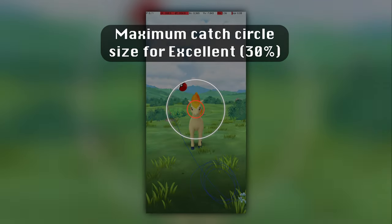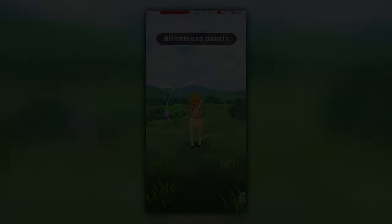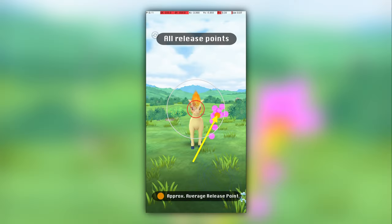This diagram shows how small the catch circle needs to be to get an excellent throw on a Ponyta. Each pink point here shows the spot where my finger left the screen, resulting in an excellent throw. The orange point shows the spot that I believe you should target, and the arrow shows the direction that your finger should approach the release point.